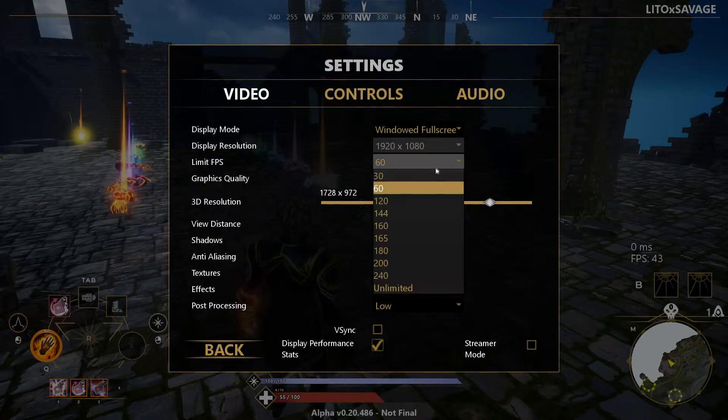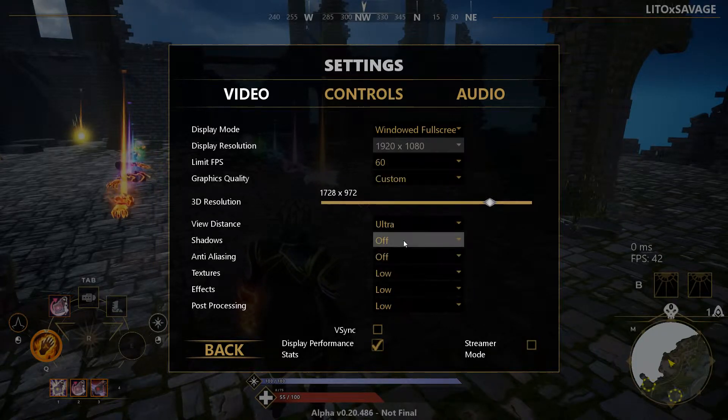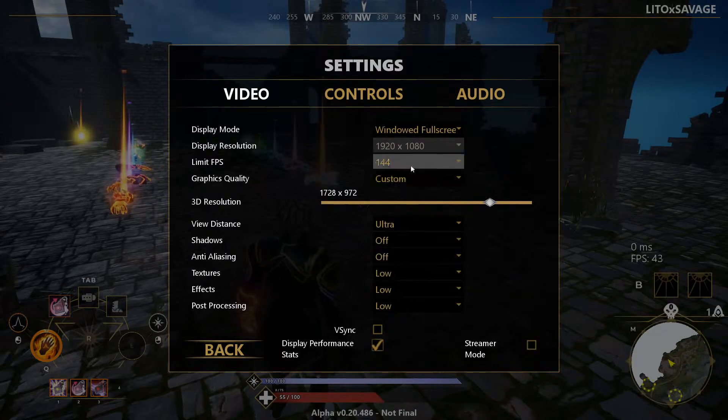Limit FPS — you actually don't want to do unlimited because it will fluctuate too much. While it can fluctuate higher, it can also fluctuate lower. So I would set it to cap it at your monitor's refresh rate. If your monitor is 144Hz you set it to 144, if your monitor is 60Hz like mine you set it to 60.